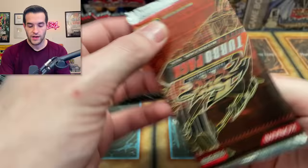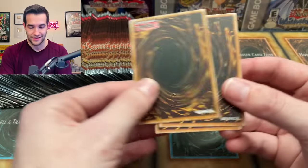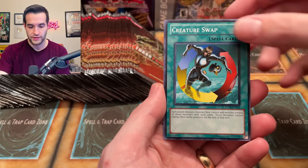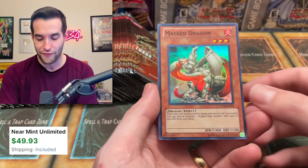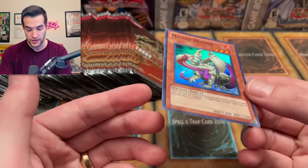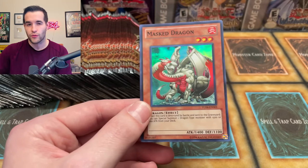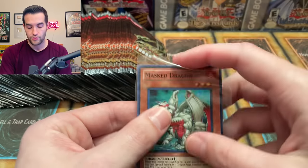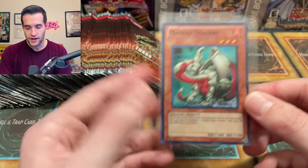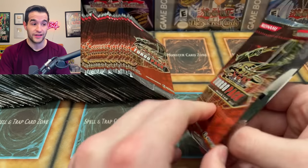This is definitely not one you see every day, so I thought this would be a pretty amazing opening. It was definitely expensive, let me just tell you that. Let's see if we can get a dad and grade it a PSA 10 — that would definitely help out. We've got a Bountiful Artemis, Creature Swap. A Masked Dragon — our first foil! Turbo Pack 6 Masked Dragon. Centering seems to be pretty good on this card.